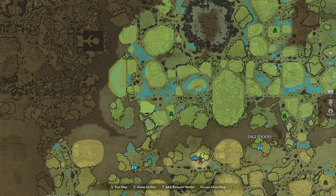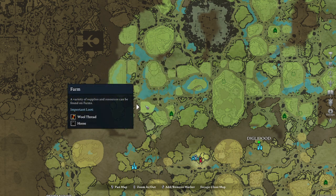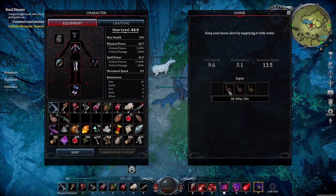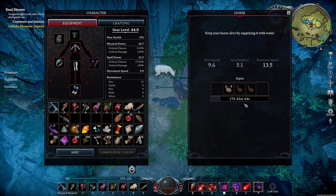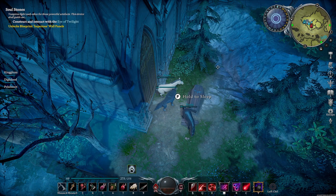Horses are a great way to get around. They can be found in Dunley Farmlands at highlighted spots and just need to be mounted to be claimed. They will need to be fed water by pressing tab next to your horse so that it doesn't die. If you are playing on a PVP server, other players can claim and steal your horse very easily, so keep them locked away.